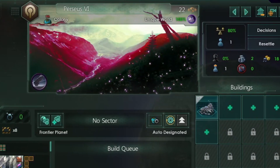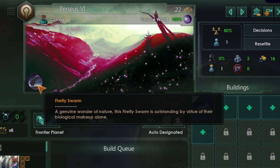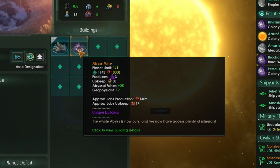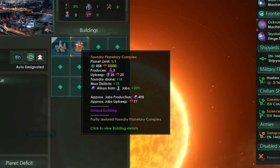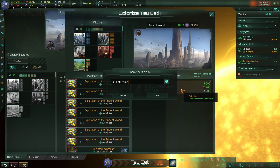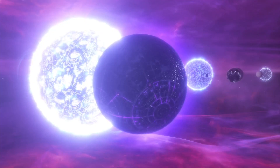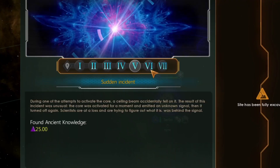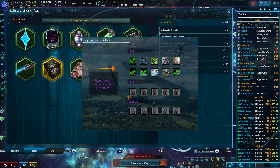Or the Firefly Swarm, a planet which as the name suggests is inhabited by fireflies. Also, planets added by this mod have their own special buildings that offer very powerful bonuses, so if you happen to stumble upon them in your playthrough then you should definitely colonize them. This mod not only adds new planets but it also brings new relics, stories, and more — so it is definitely worth checking out.